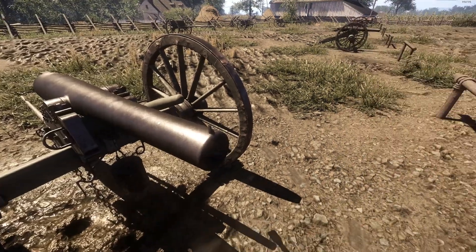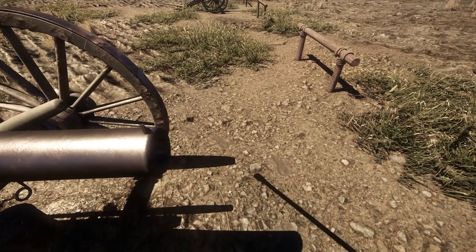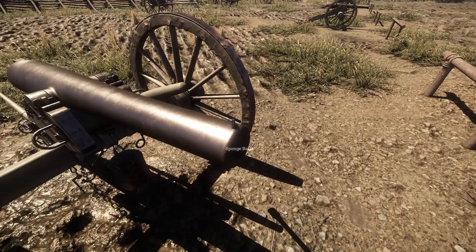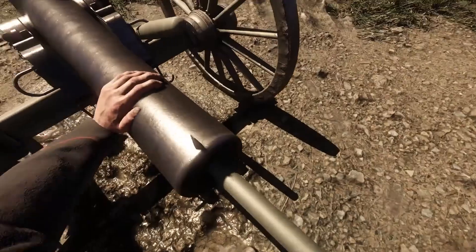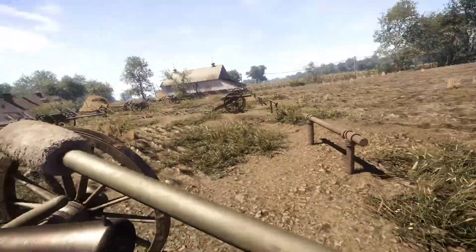We're going to sponge the barrel. If you're completely new to artillery, you just stand on the right side of the artillery piece, turn your body counterclockwise, and the sponge barrel option will pop up. Hit F and it will sponge the barrel. The barrel is now clean and it's time to put ammo in.